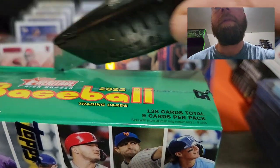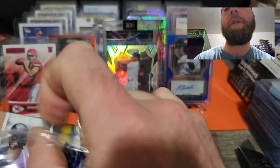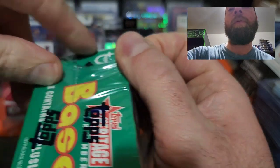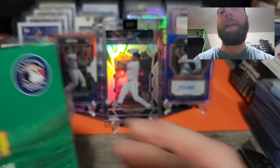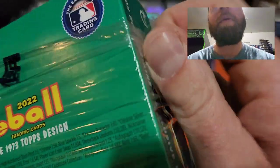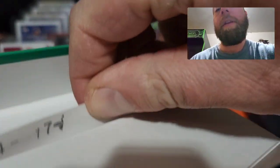This is a high number set, so all the rookies and players that weren't in the first series will be in this one — definitely the Torkelsons, the Julios, the Bobby Witts. I'm hoping we pull some nice sweet cards. Like I said, I've done fairly well with Heritage. I'll show you the packs and then we will start ripping.